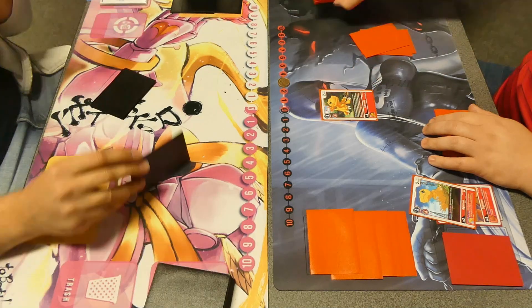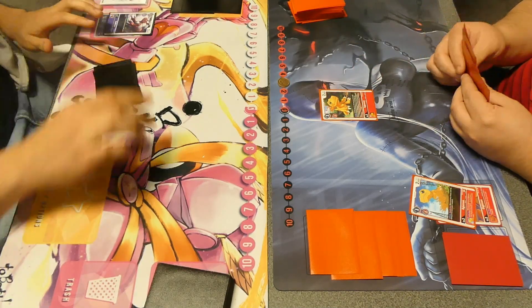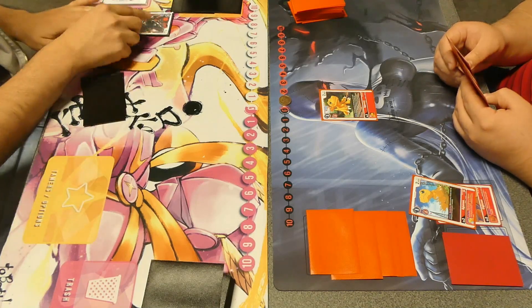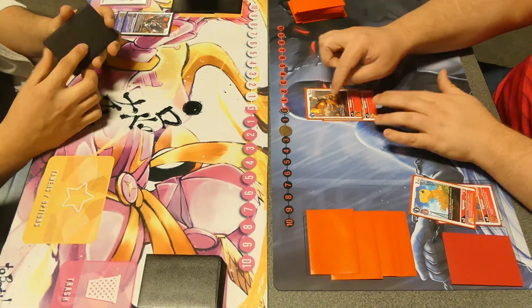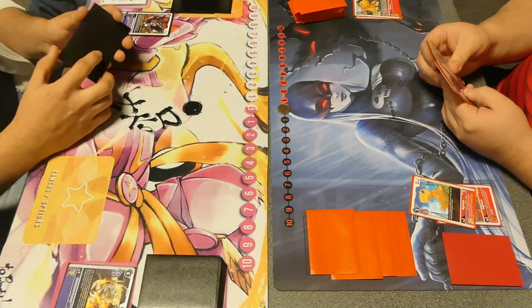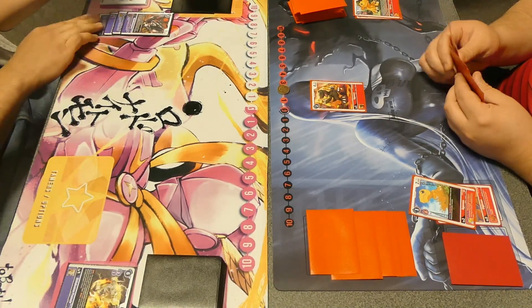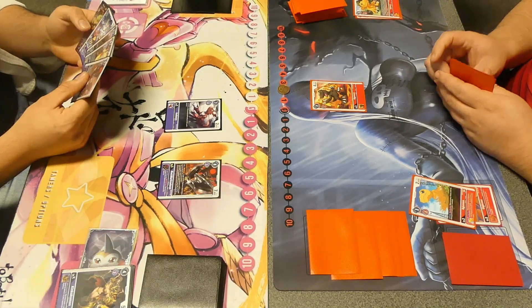Going to start off with a couple Agumons and try to search out a Greymon there, but going to whiff. Let's see how the purple player wants to build up. I'm not 100% sure how this matchup is going to go naturally — I can't say I've really watched this matchup happen too many times. So whatever can go here on the purple side to stop the offensive pressure that Bond of Bravery can get is going to be pretty huge. Only being able to get one check from that Greymon is pretty big.